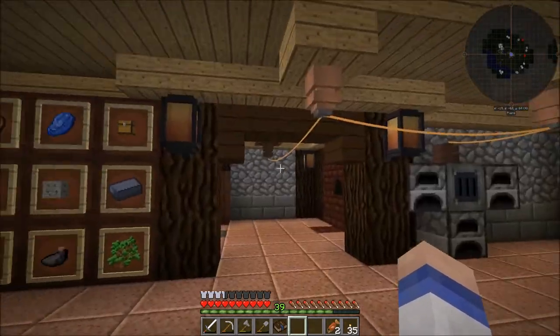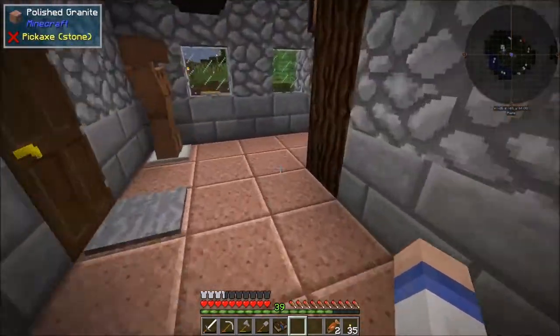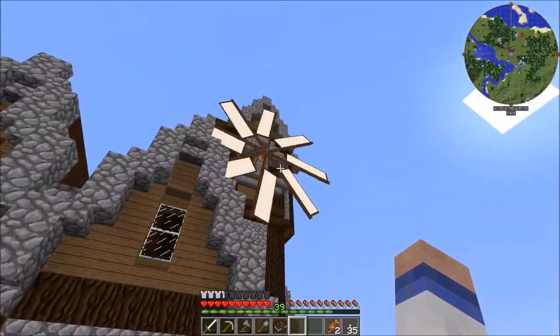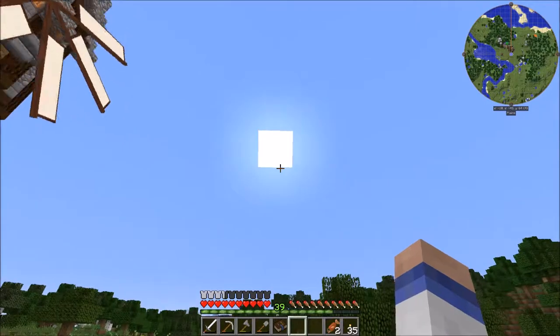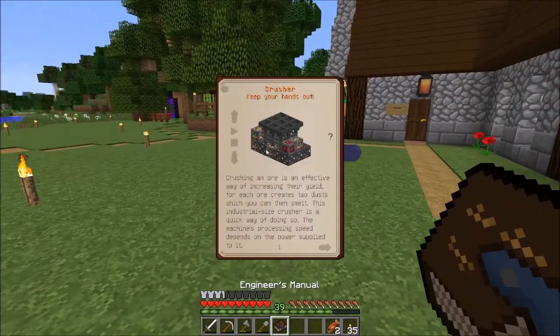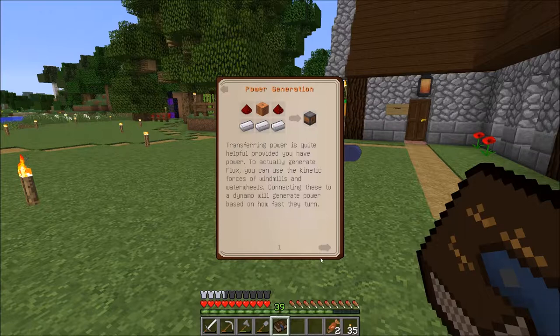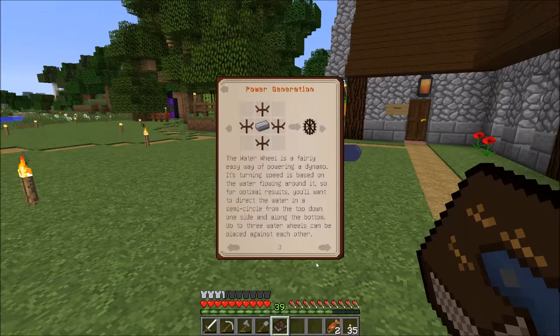We also need more power. Like I said last episode, windmills are not the best - they're the basics of power. Even the improved windmills are only producing 40 RF each. So what can we use? We're going to look at this power generation section - we'll need some more kinetic dynamos, which I've already made. We've done the windmill and improved windmill, but now we're going to do the water wheel.